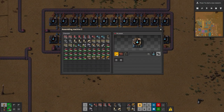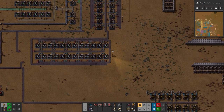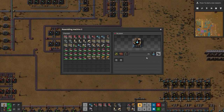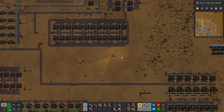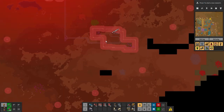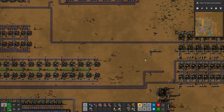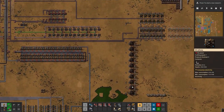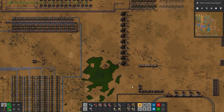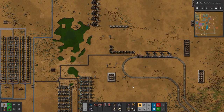Now we're going to focus on this. What chemical science packs require is sulfur, advanced circuits, and engine units. Engine units are easy to make — I have a string over here. Sulfur and advanced circuits both require oil — those are two oil products. I grabbed this yield of oils over here, with a train track running all the way there, and crude drop-off at the bottom. I'm very excited to get this started because it's a good stepping stone, one step closer to getting bots to help us automate a lot of things.